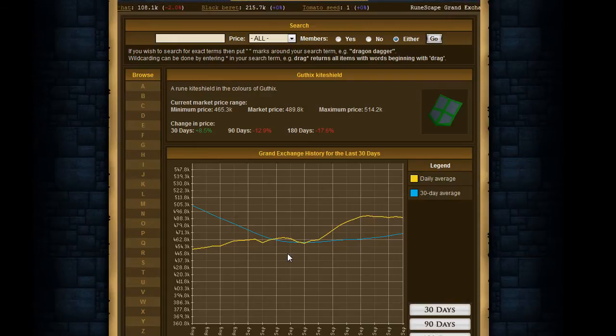It's my personal favorite because it has very low risk compared to investing. The market price is 489,000 GP at the moment. Minimum price is 465,000 and maximum price is 514,000. That leaves a really good profit margin of about 40,000 to 50,000 GP between those two prices — that's a really high fluctuation for a free to play item.